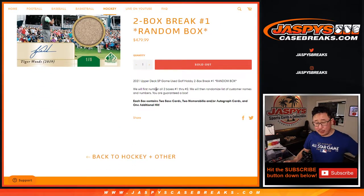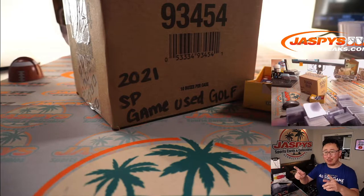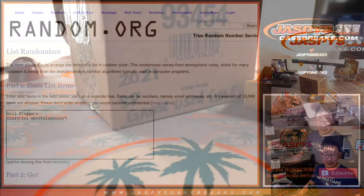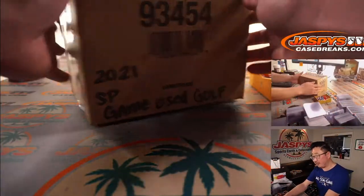So we're gonna pop open this case that we have here. We're gonna select two boxes — number one and number two. Then we'll randomize your names with the box numbers and we'll see what Will and Dimitri end up with, and then we'll open them up to see what we got. Alright, so let's select the boxes first.